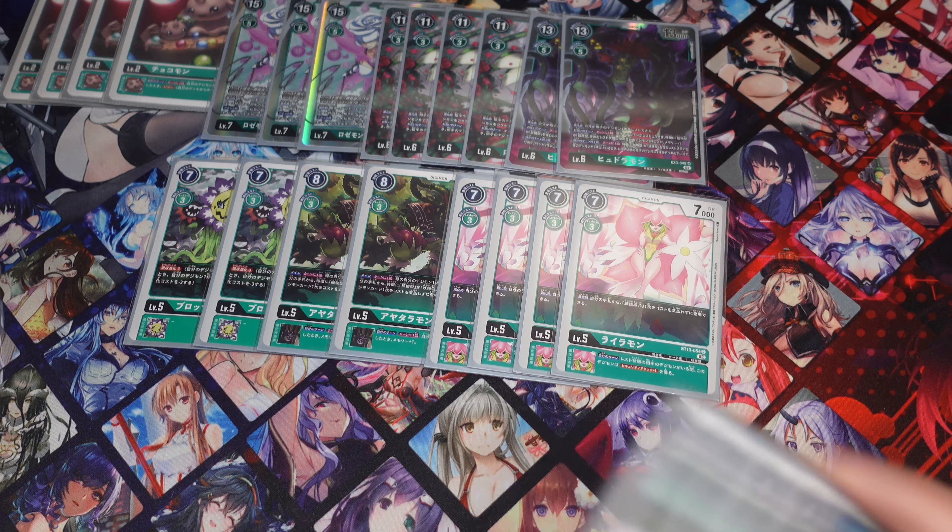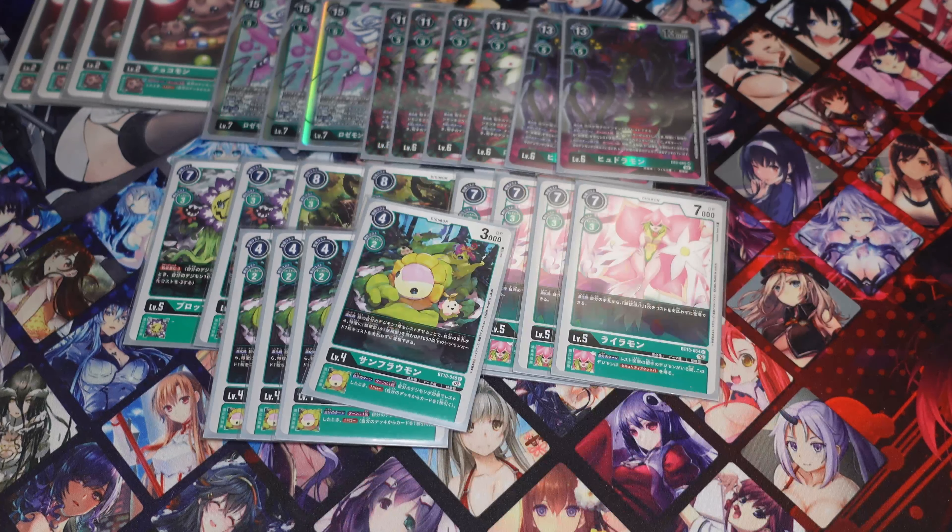Next, for the level fours, we're running four of the Sunflormon from BT10. On evolution you can rest one of your Digimon and then play one of your Berry, Plant, or Vegetation cards from your hand for free — three cost or less. The inherit skill just lets you draw.